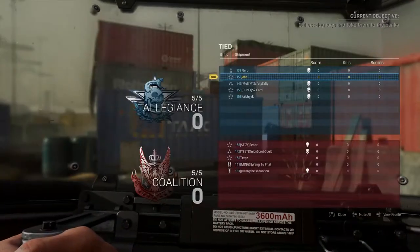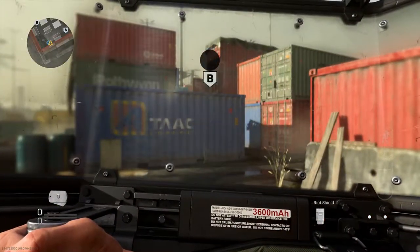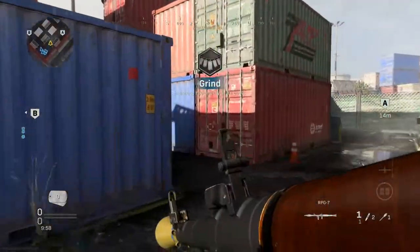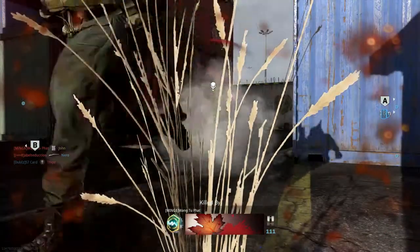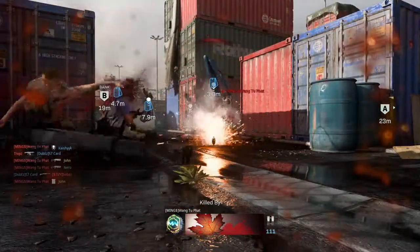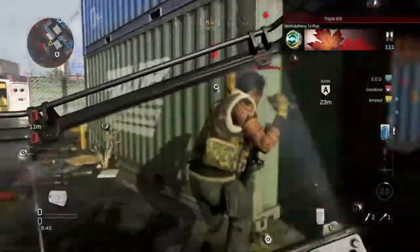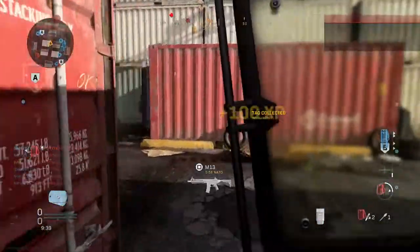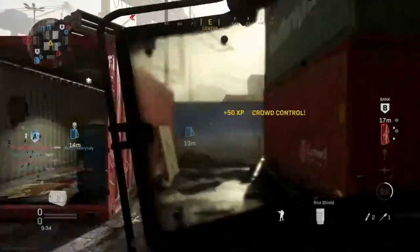Here we are, first match on Shipment for the grind. I have thermites ready to throw at myself because that's how you have to do it guys - you literally have to be on the verge of dying. I highly doubt this is going to be crazy gameplay. I might even go negative because I kind of have to injure myself and then hope I can just get the kill. Hit me, hit me, hit me! Not gonna lie, it's kind of fun hitting them with the shield when they get mad.